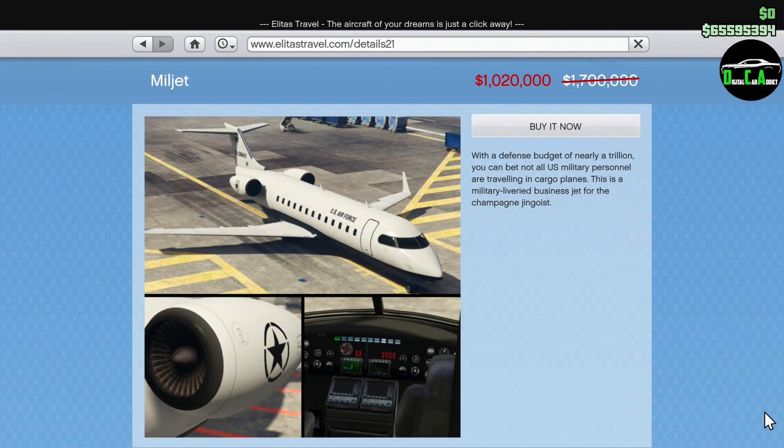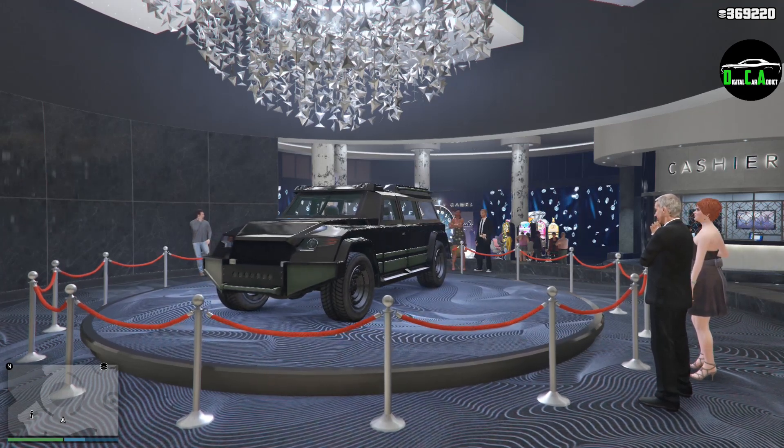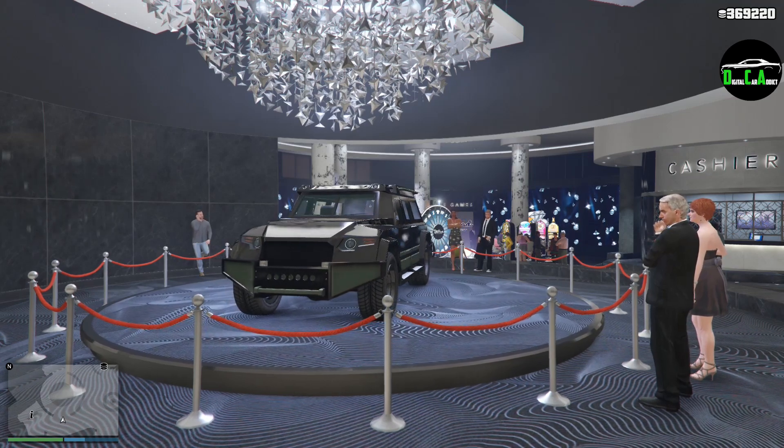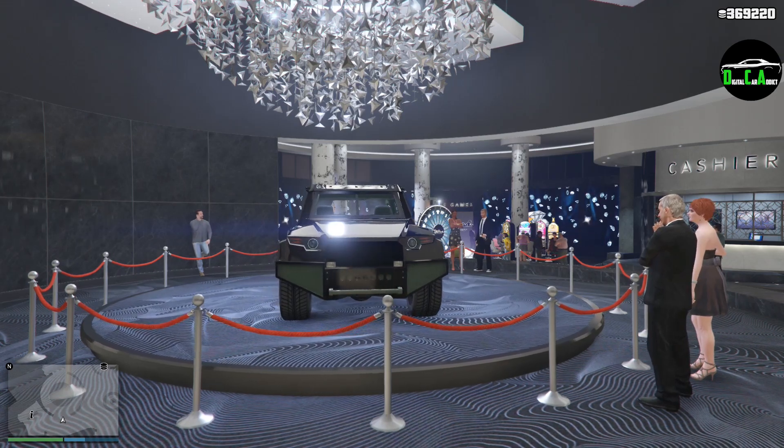Moving on to the Livest Travels website, we have 40% off the Milljet. This airplane flies very similarly to the Luxor that we're all very familiar with, although its main feature is that it can seat up to 16 players, whereas a Luxor can only seat up to 10 players. But even at this price, I still feel it's a bit too expensive, especially since it's a pretty normal Pegasus aircraft. That's it for vehicle discounts — only one normal car discount and three other pretty much military vehicle discounts.